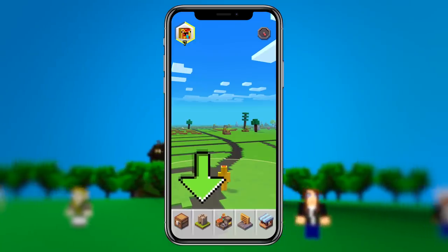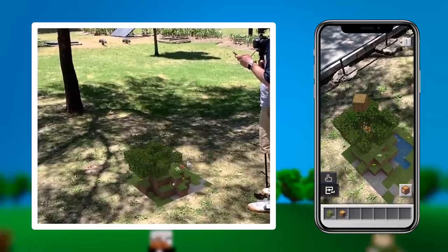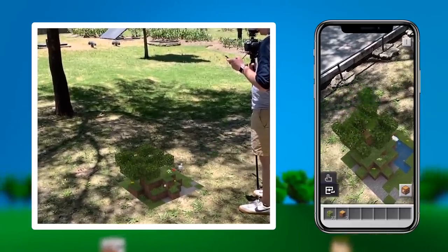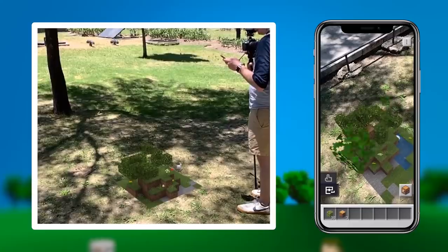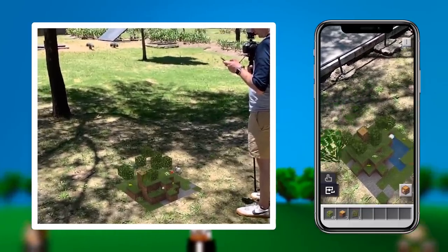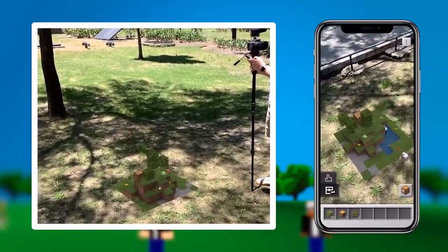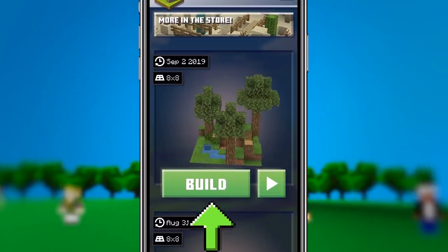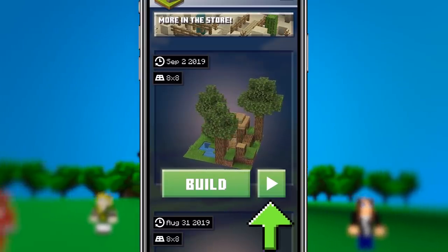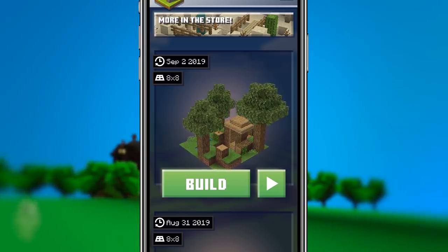You have build plates that are varying sizes depending on which build plates you've unlocked or what level you are. You'll unlock build plates the higher level you get. Those areas are specific dimensions — maybe 8x8 or 10x10 — and you can build homes, creations, obstacle courses, whatever you want. It's all up to you and your creativity. You can either build with a build plate or play with a build plate, and both of those modes you can invite your friends in to play with you.